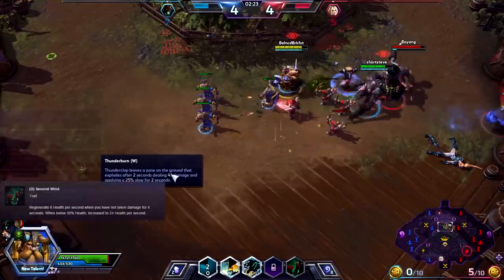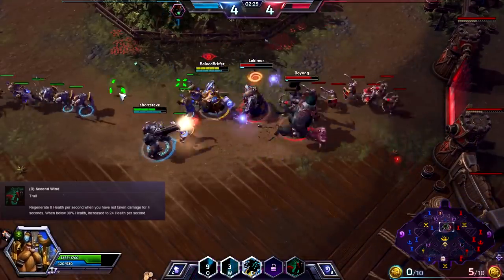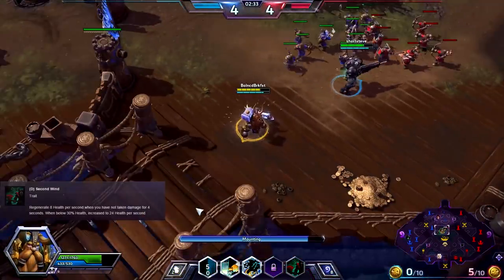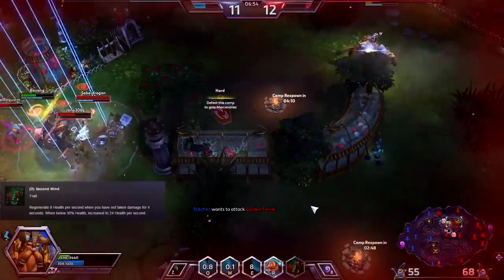Your trait is Second Wind. This increases your health regeneration tremendously after you've been out of battle for a few seconds. It allows you to stay on the field after taking heavy damage, because you'll regenerate so quickly after fights. Between this trait replenishing your health and healing wells restoring your mana, you'll rarely have to go back to the fountain to heal.